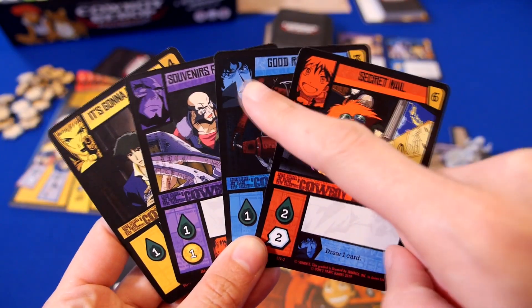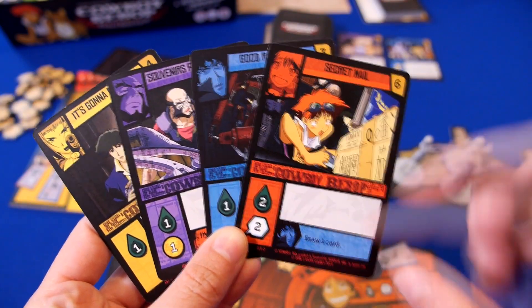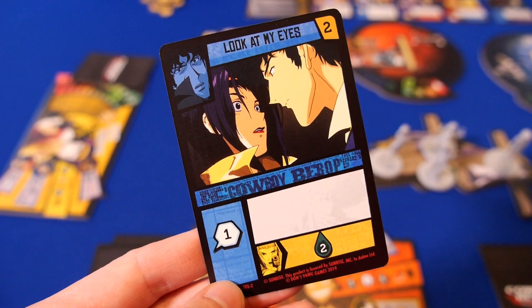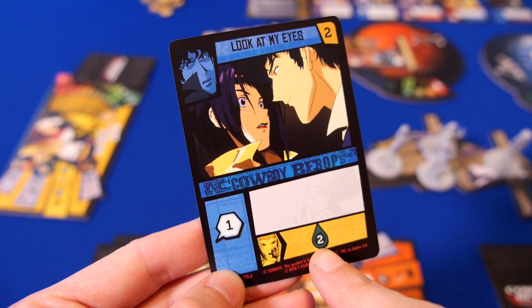Some of these cards also have an extra power if used in conjunction with another card. For example, this card — if you also play it with a Faye card — you will get extra fuel.